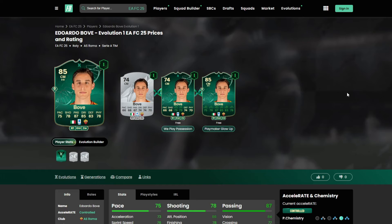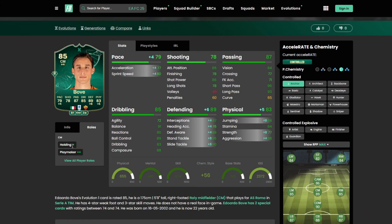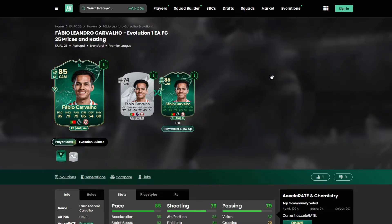Bove from Roma looks like a fantastic card and great option for Serie A. He can play a holding role, box-to-box, or in a playmaker role. Shadow looks fantastic on this card, a Gladiator will also work great, and an Anchor is a fantastic option too. Three star, four star — Holding Plus, Playmaker Plus Plus as a CM. Play styles: Golden Decisive Pass, Long Ball Pass, Tiki Taka, Slide Tackle, and Relentless.